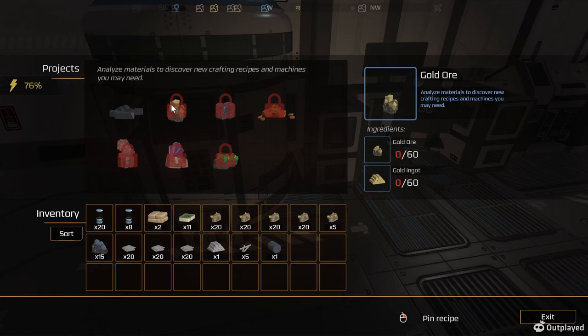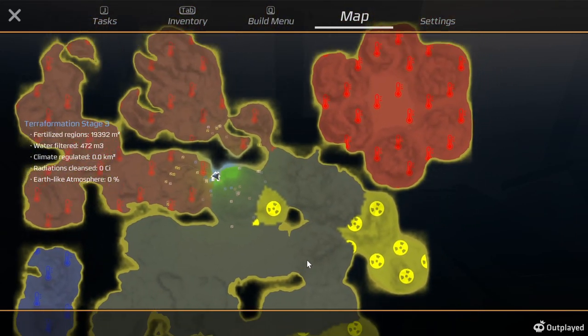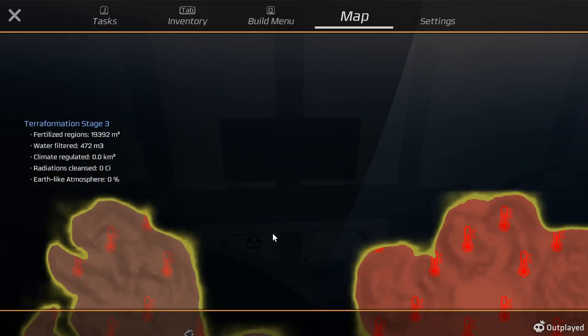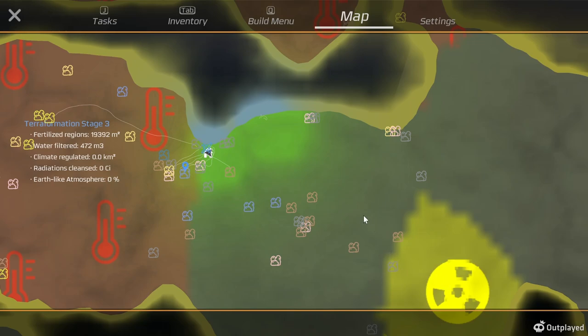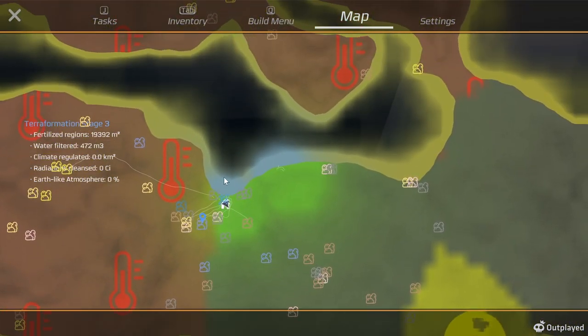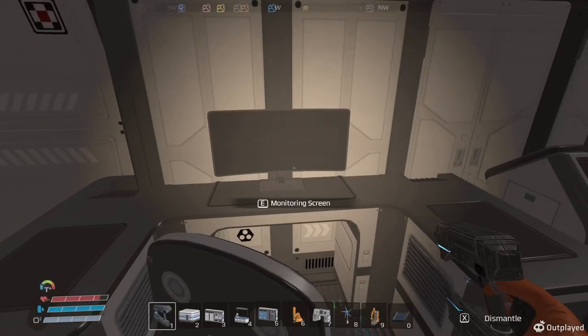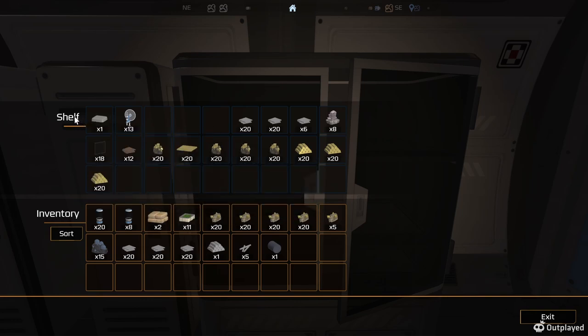I want to be able to analyze the gold. It wants us to go into an extremely hot area, which I think is this. Problem is, how do I get over there? I'd be walking through that water. That's a highly radioactive area too. Starting to get some clean water — maybe I go down here and start putting more water purifiers up. I do still want to get going on some work on bigger buildings too.